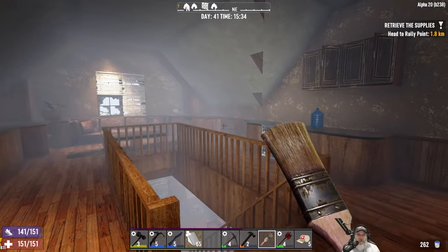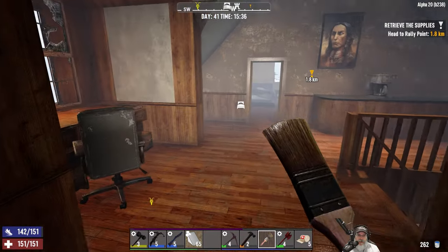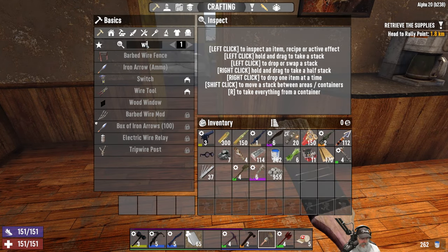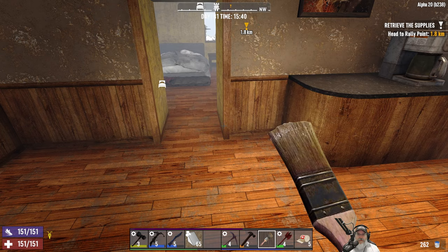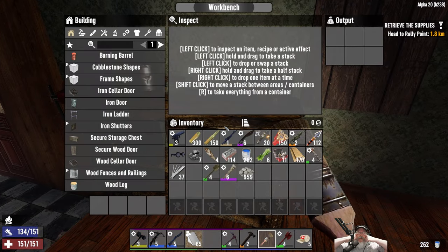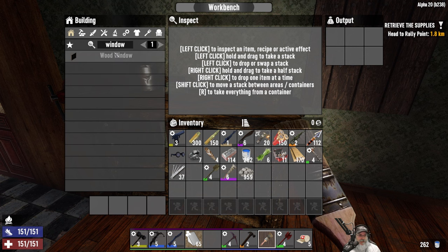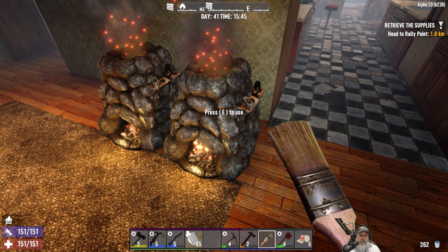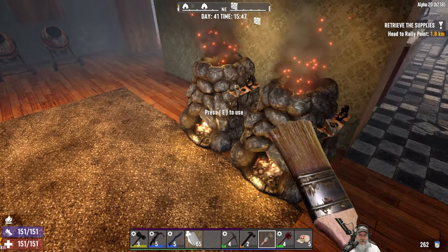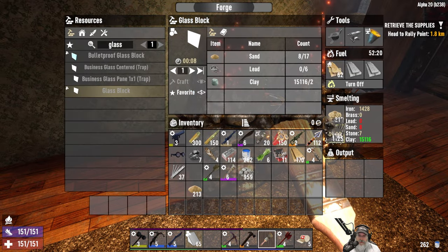I think we've fixed all the exterior structural stuff that needed to be fixed. Now what are my options for windows? We have this wood window that requires a glass block and some wood. I don't think those look very good but let's just see — if I have to pop into the creative menu to get a few things to make it look good, I'm going to do that since it's just decoration stuff. A glass block — I think we have to make that in here. What are we missing? Sand — let's put a little bit of sand in both of you. And you need lead too — I got a little bit of lead in here.